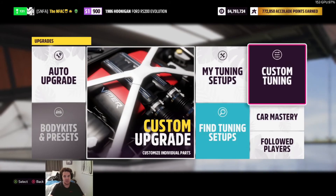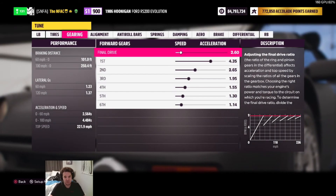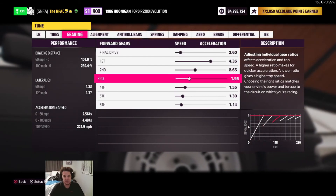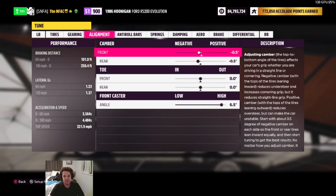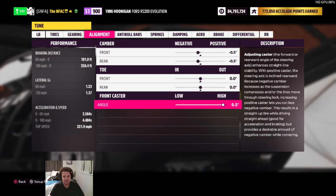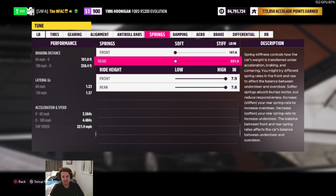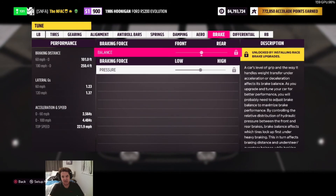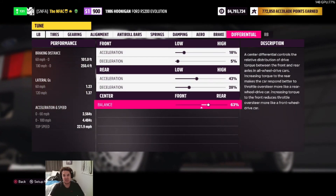Custom tuning: 26 PSI front and rear, 2.60 final drive. Speeds: 220.1 / 21.9 mph. Gears: 4.35, 2.65, 1.95, 1.55, 1.30, 1.146. Alignment: negative 0.5 / negative 0.5 camber, toe zero all around, front caster angle 6.5 degrees. Anti-roll bars 9.1 / 15.5, springs 187.8 / 231.5, damping 79.78 / 81.91, 61.8. Aero is locked. Differential: 18, 5, 43, 28, 63. A lot of that stuff is stock but it just dominates.